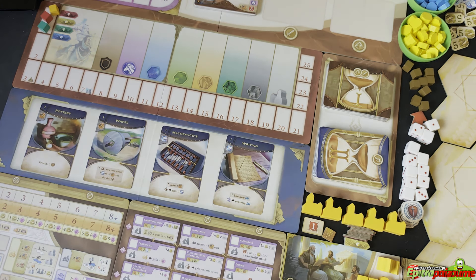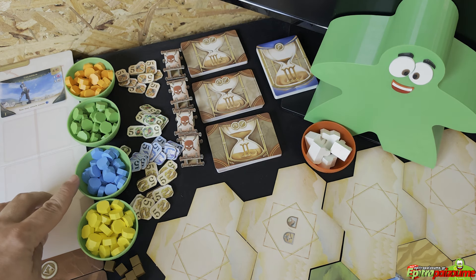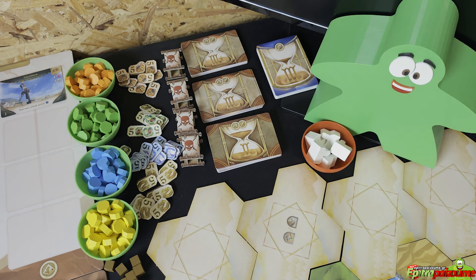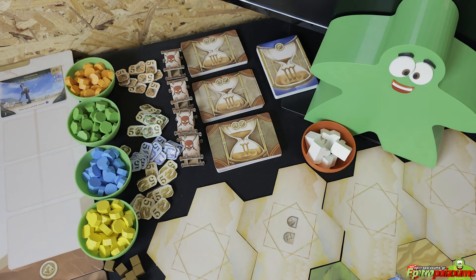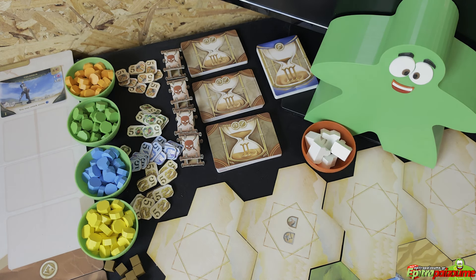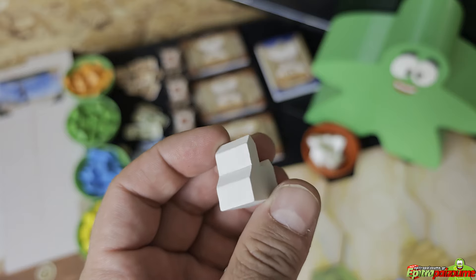I have already set up the game for three players. Over here I've collected the resources of the game — green stands for food, blue for science, and orange for production. Then you have gold tokens and their respective five-times multipliers if you're running low. We also have four warmonger tokens, which are used once you declare war on another player. We have the upcoming Epoch 2 and Epoch 3 market cards set aside, as well as the Epoch 3 invention cards.